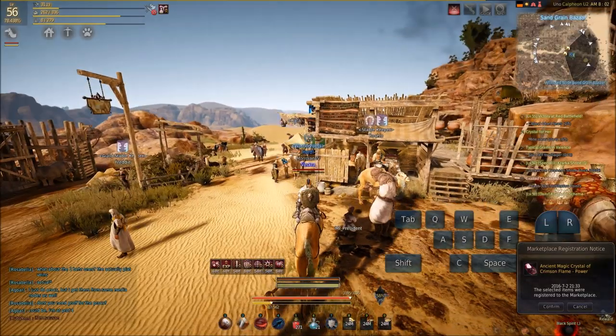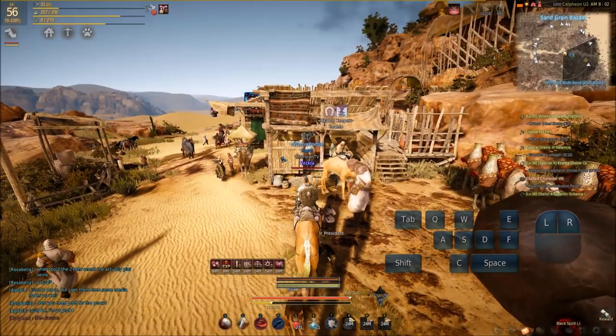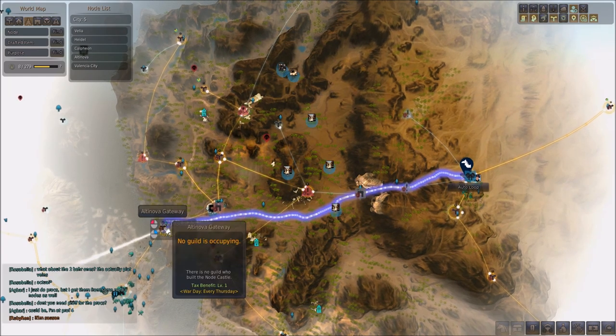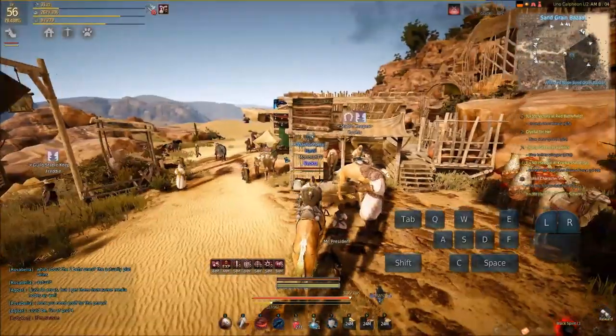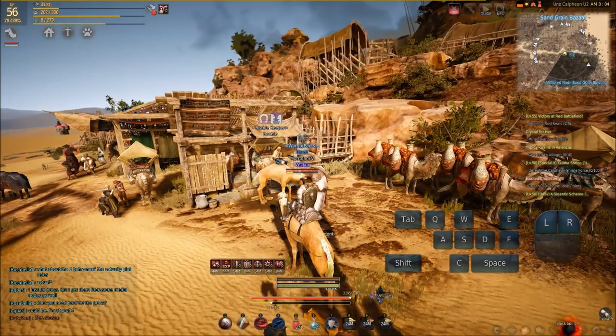Let's start off by talking about how to get the camel. It's very simple — all we have to do is talk to Botchlo here, the stable keeper at Sangrey Bazaar. If you haven't discovered Sangrey Bazaar yet, you just go straight east from Altenova Gateway, follow this dirt path, go through the mountains, and Sangrey Bazaar will be the first thing you spot. You can't miss the bazaar — it's right here, and the stable keeper is right at the entrance.